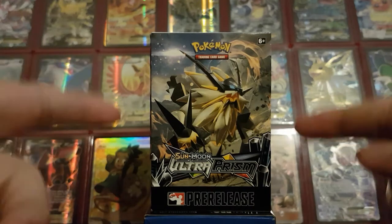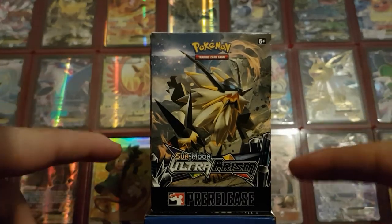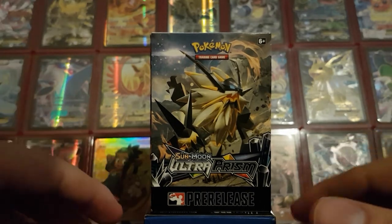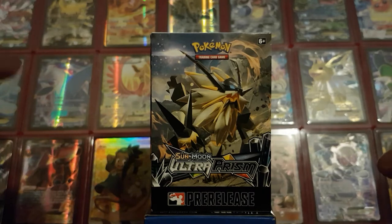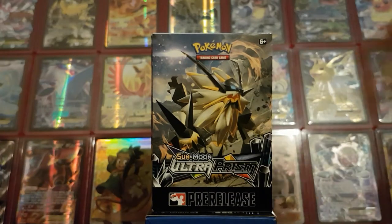Of the four booster packs in here, I will be giving away the new Ultra Prism codes. Just keep in mind that if you win one of the codes you can redeem it, but you cannot actually open the pack until the official release date, which is February 2nd I think. It should have a little clock on it showing when you can open it.